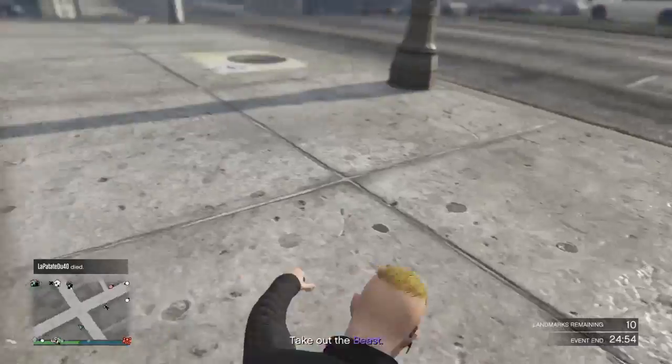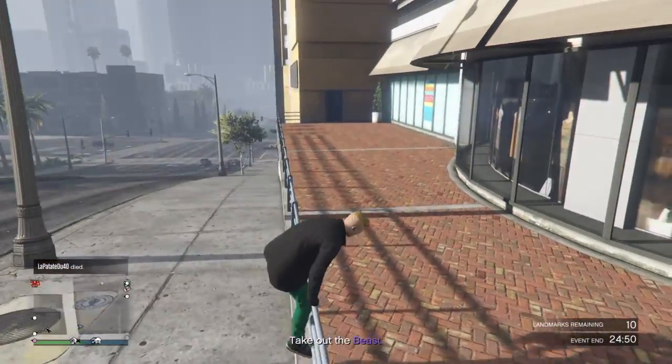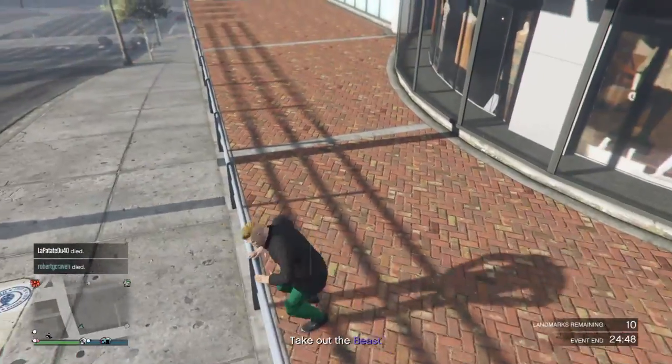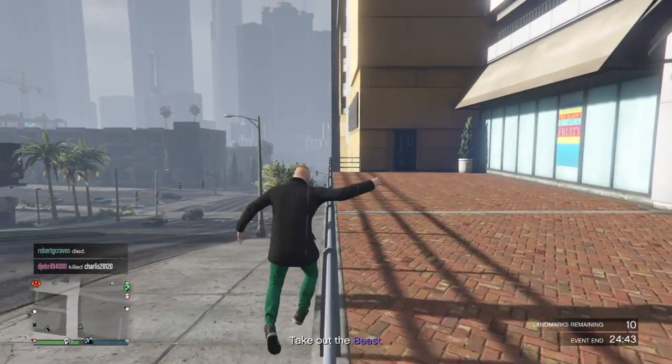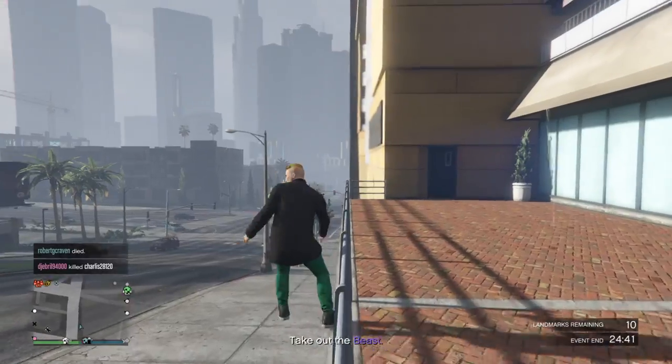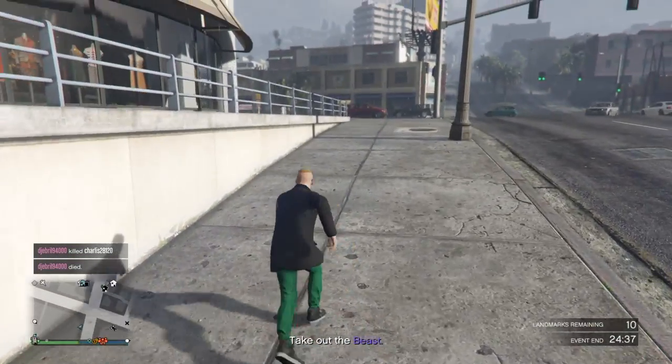Oh my god, it fell again. Don't spam anything except square, by the way. I need to get it again. There you go — just spam square on it, and then you'll fall off, but it looks so flippin' weird.